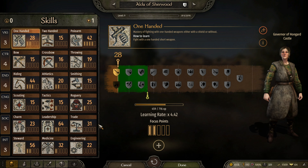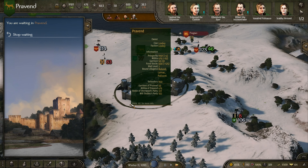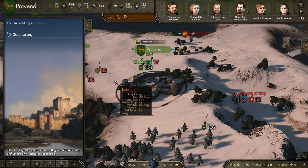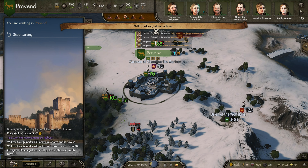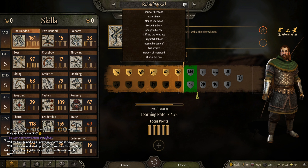She's got a focus point — where does it go? Probably one-handed. Will Stutley leveled up too, out here leading his party, proving us proud. Free focus point — leadership, or maybe riding, because he's on a horse these days. Give him some riding.